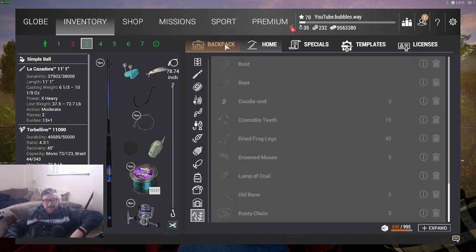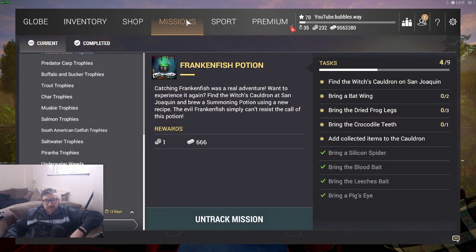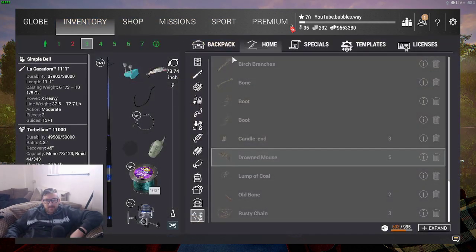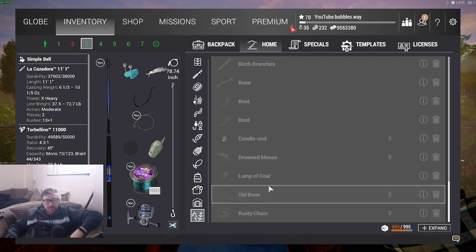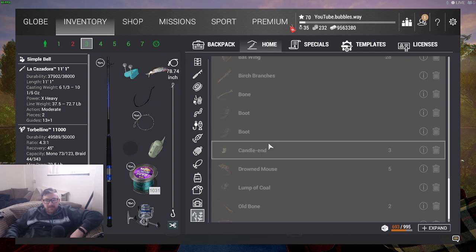So checking the inventory: jawbone, dried frog legs — it wasn't the jawbone, it was crocodile teeth. Bat wings, dried frog legs, and crocodile teeth. Also some old rusted chain and lump of coal.